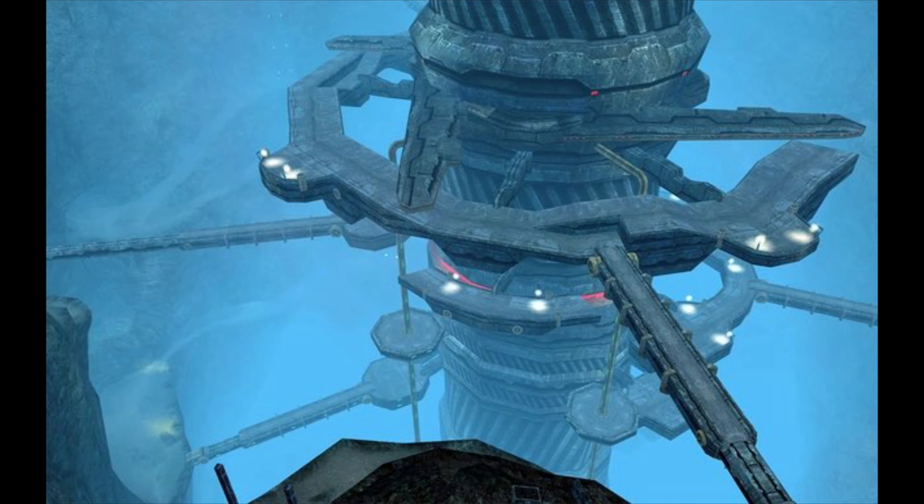The Ether Mine's magical ability to drain a player's motivation to play the game. The Ether Mine is probably the worst area — I'm going to be real with you. There's just something about it. It's like Wet Dry World from Super Mario 64: every time you get to that area you just start saying, 'Why does this area exist and why do I hate it?'